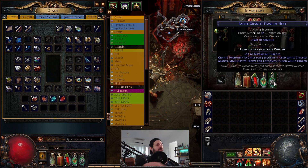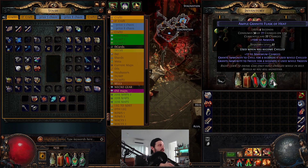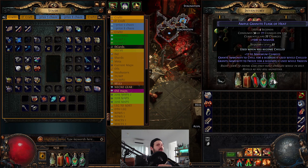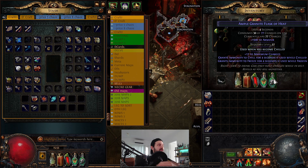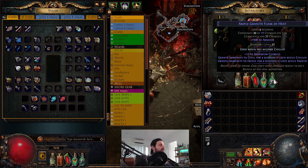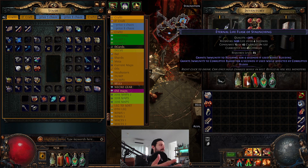The next flask is really important for anyone going into the endgame: set it to trigger when you become chilled. Use alteration orbs until it has 'grants immunity to chill for four seconds when chilled' and 'grants immunity to freeze when frozen.' Basically, as soon as you become chilled, this flask automatically triggers and you're able to deal with that freeze and chill effect pretty efficiently.